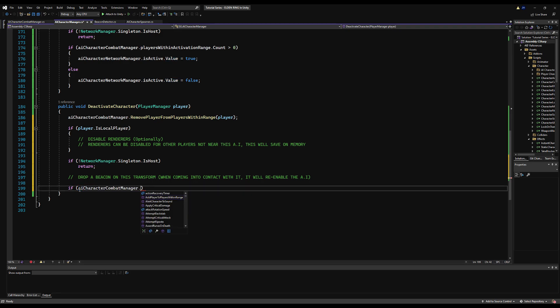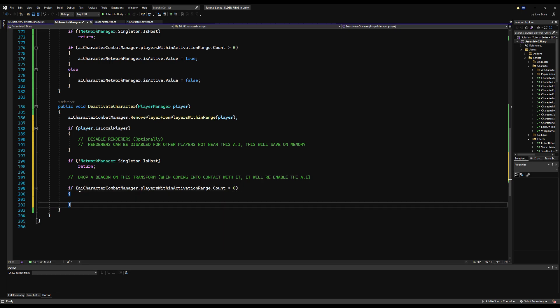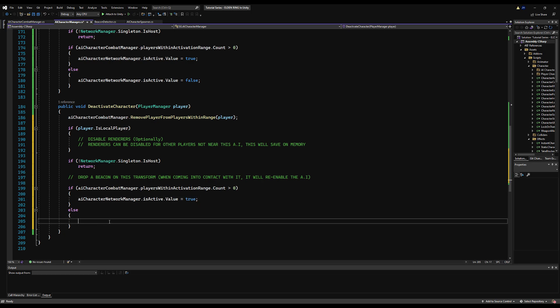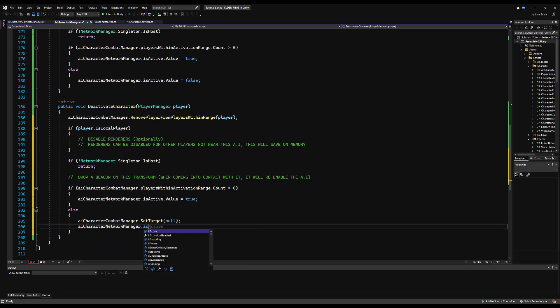We're going to say if AI Character Combat Manager players within activation range count is over zero, we do the same thing — make sure it is active. Otherwise, make sure it is inactive. Call our network flag isActive: AI Character NetworkManager.isActive.value equals true, otherwise false. Also set AI Character Combat Manager.SetTarget(null) when deactivating — you want to clear the target. Otherwise, if something happens to the target when reactivated and it's a null entry, it's just better to clear it out.